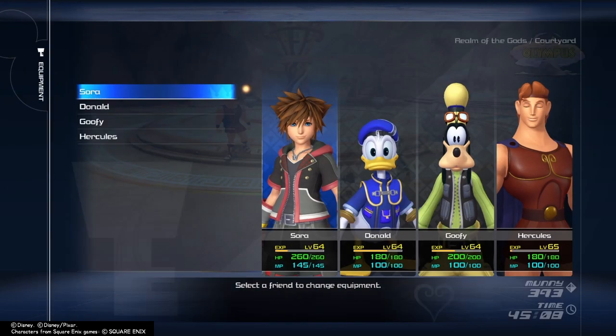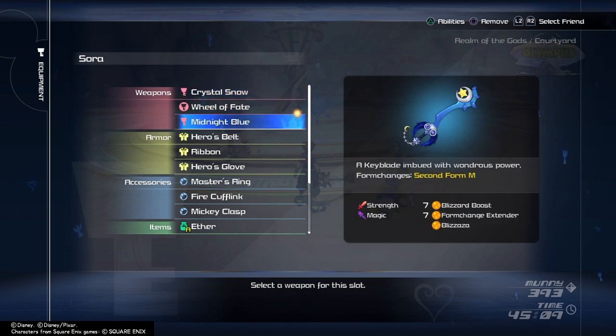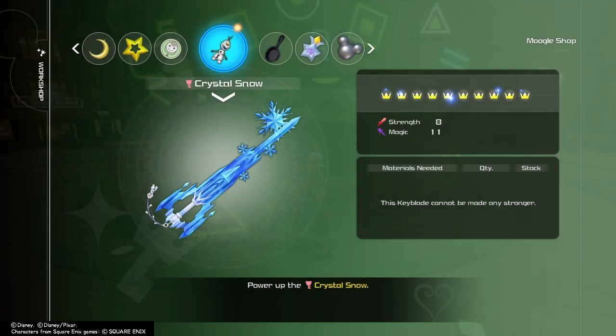First and foremost, you need these three keyblades: the Crystal Snow, the Midnight Blue, and the Wheel of Fate. It is important that at least one of these keyblades is fully forged — fully synthesized — before you start.